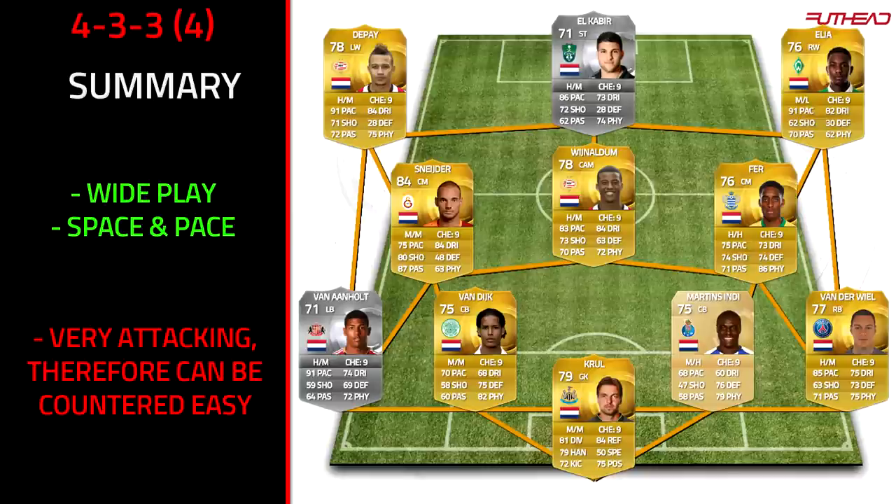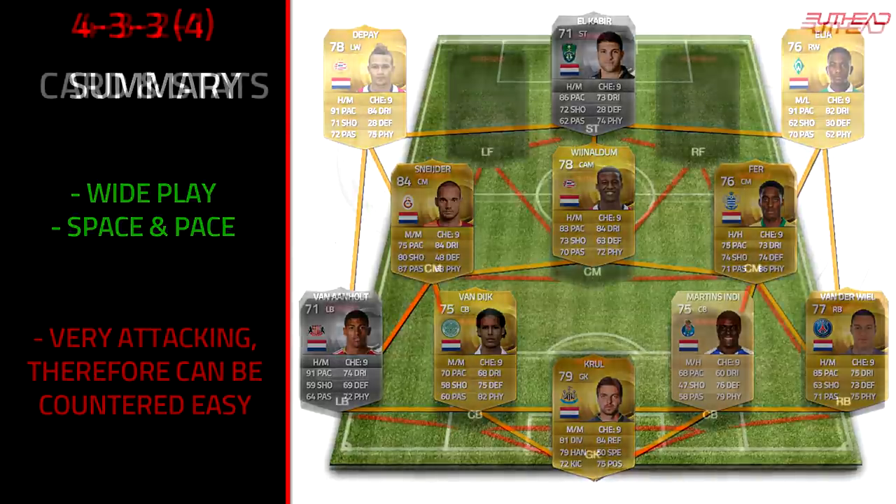As a summary for the 4-3-3(4): the wide play is brilliant and it offers more open space. With fast wingers, once they beat the full-back they put a lot of pressure on the centre-backs, drawing fouls. If you have 90-plus pace wingers, it's going to be amazing. The downside is it's very attacking and you can be countered easily, so you need the right all-rounded centre mids who can also defend well. Pick good centre mids and you'll be absolutely fine.